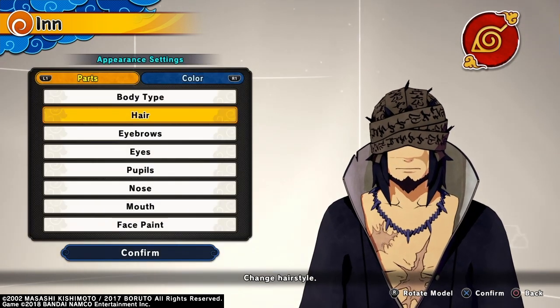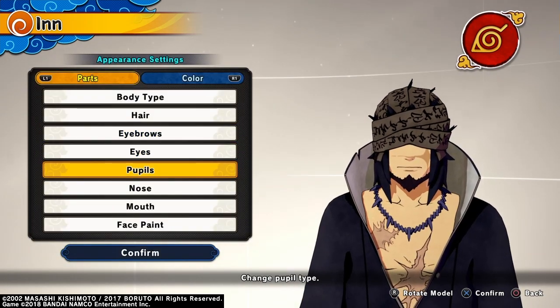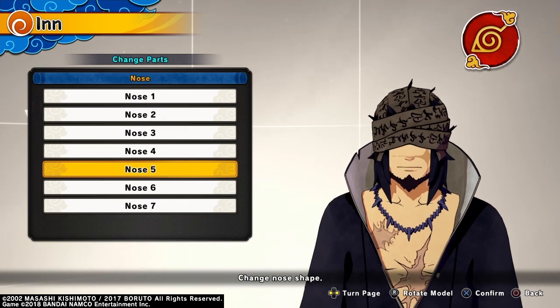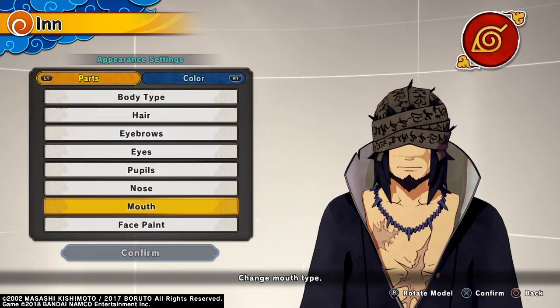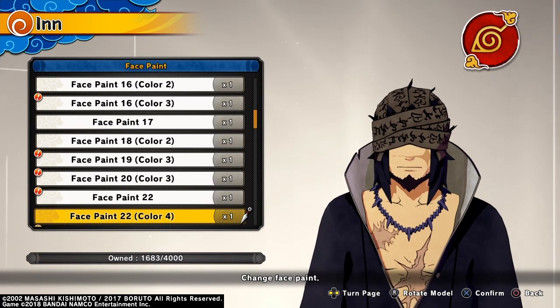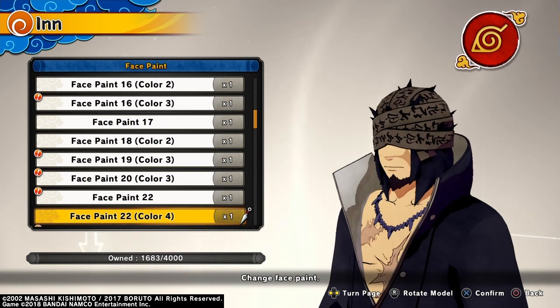For eyebrows it doesn't really matter, eyes doesn't matter, pupils either. For nose I went with type 5, for mouth type 11. For the face paint, he's got scars under each eye — there's not a perfect scar to do that, so I went with face paint 22 and I use color 4.